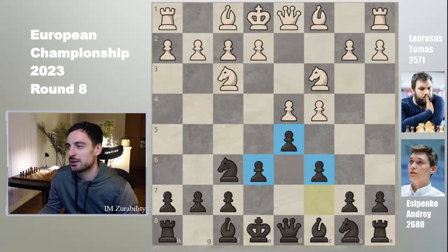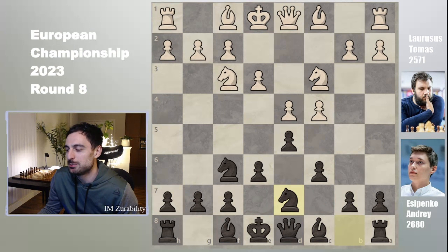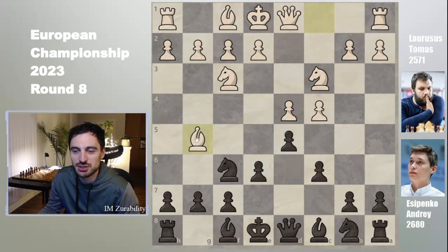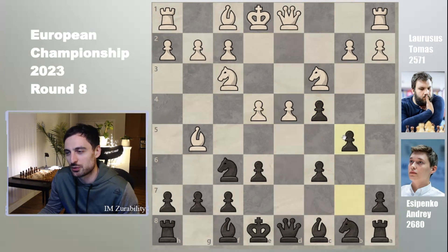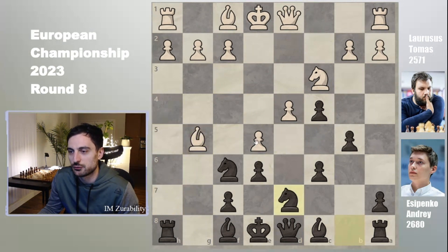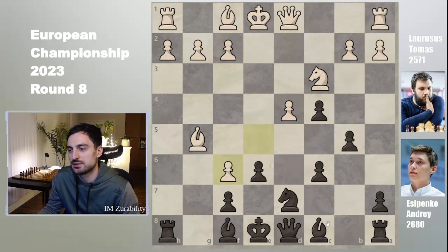e3 leads to a more positional game. We know bishop g5 leads to sharper lines, but the Finnic variation is probably one of the sharpest theoretical weapons out there. It continues: bishop h4, g5, knight takes g5, takes — and it's a full-fledged two-sided fight. Black has majority on the queenside and white has majority on the kingside.